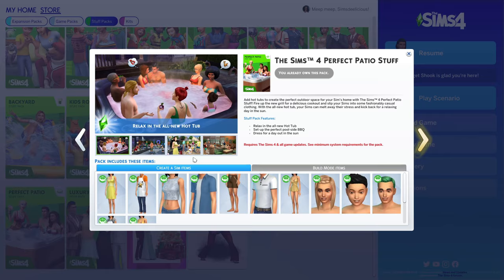Next up we have the Sims 4 Perfect Patio stuff pack. The features are relaxing in an all new hot tub, setting up the perfect poolside barbecue, and dressing up for a day out in the sun. The biggest feature is the hot tub, but we have a hot tub in base game now, so that can't really be the main selling point. We also already have a barbecue, so it's kind of the same situation as Luxury Party.